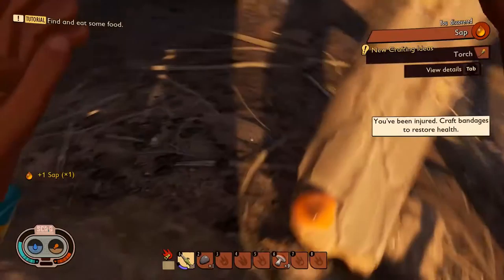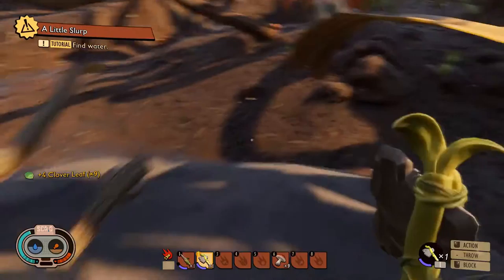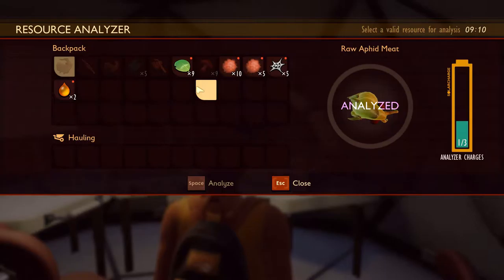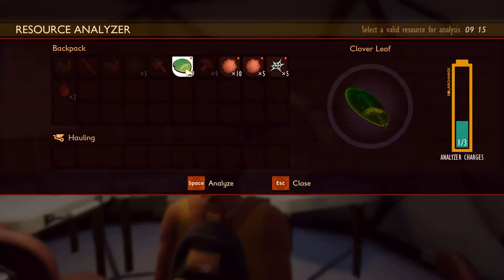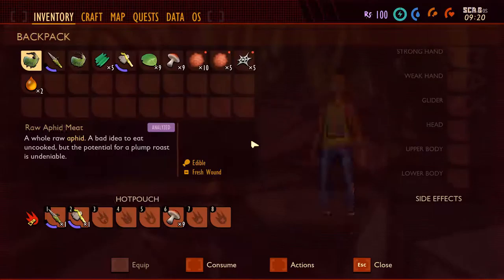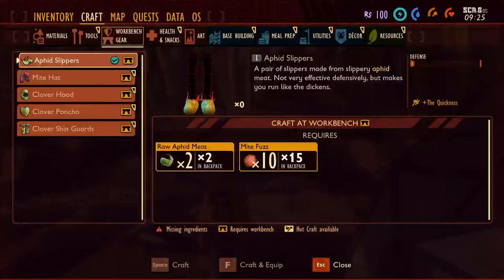Pick up sap — sap is definitely good. We need to make the pebble axe. Now that we've got those, we come over to our little shack and want to analyze the sap and the clove. Huzzah — now we can go into craft and try to craft a pebble hammer.